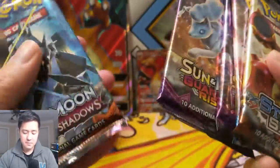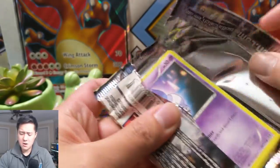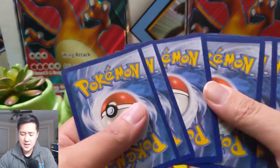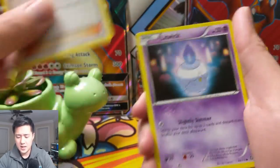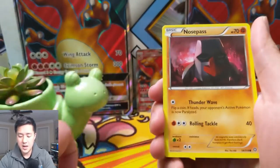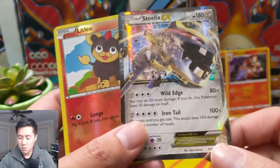Let's start with Steam Siege, then Sun and Moon Guardians Rising, and Burning Shadows last. Steam Siege — let's go for that Volcanion. We got a Litwick, Hoppip, Dino, Litleo, pretty cute, a Nosepass — this guy's so strange — another Litleo for the reverse, and oh, a Steelix EX! We did get one of these recently as a promo from our Evolutions box.